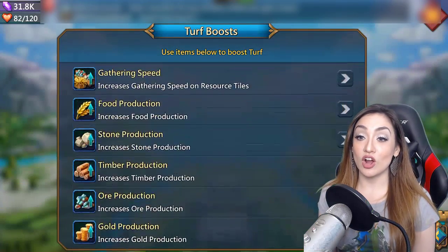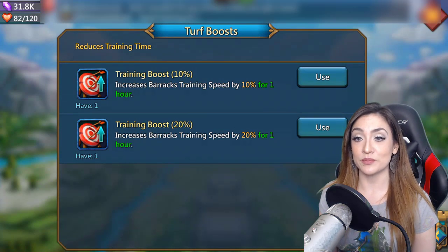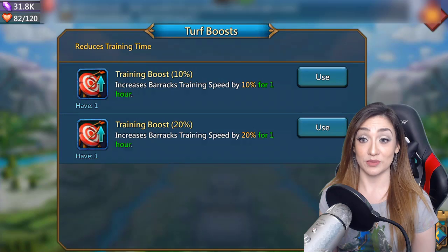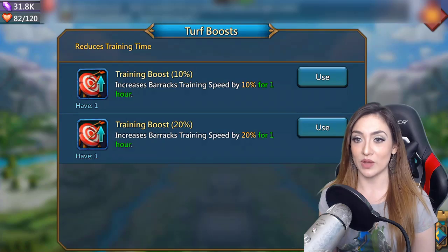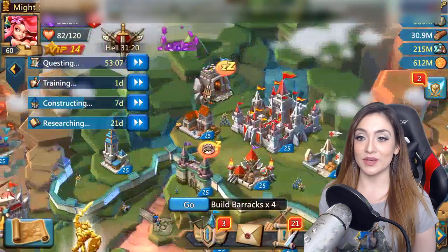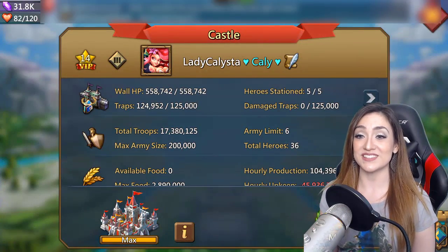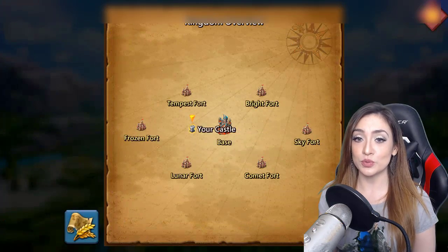Next, turf boosts for training: there are two types — a 10% and a 20%. You can get these from packs; I believe the Oracle's Blessing pack may include the 20% training boost. The way you should use these is similar to construction and research boosts but on a bigger scale. I totally recommend hoarding gems, having a solid amount of resources, then creating a huge batch of troops and stacking all your boosts at once — pop that turf boost and go.